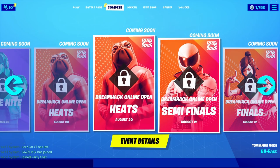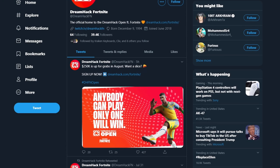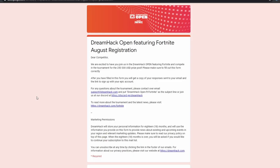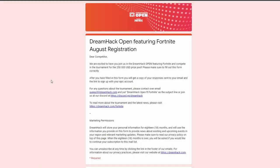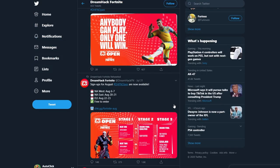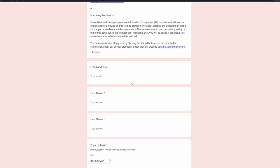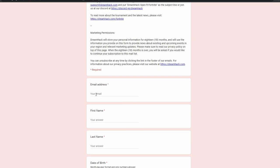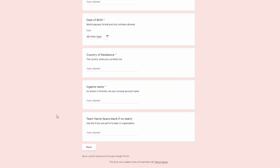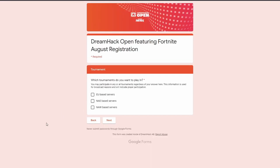Go to DreamHackFN on Twitter, or click the link in the description, which will bring you to the registration page. This is the official DreamHack page — there's nothing to be scared about. All you do is fill out your email, name, date of birth, and other information. It is kind of specific, but trust me, they will not steal your information.